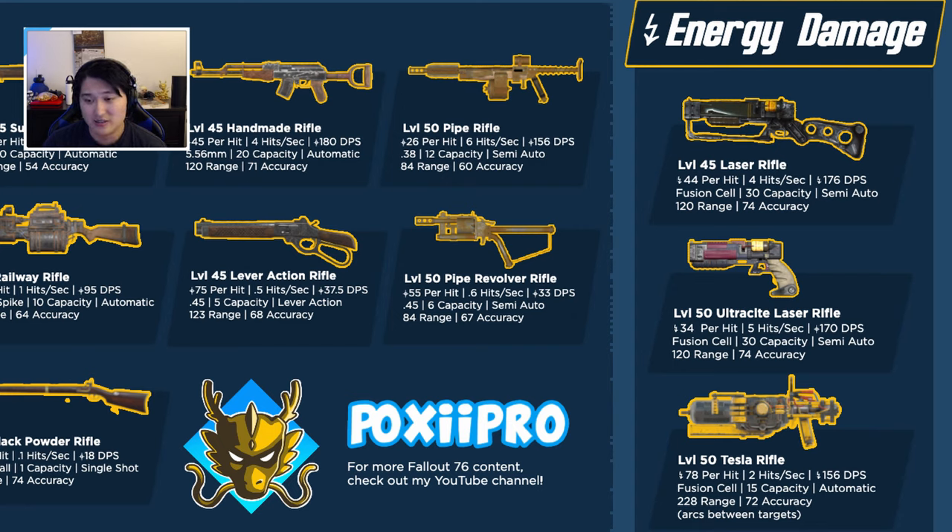The main difference between the laser rifle and the ultra sight laser rifle is that the ultra sight shoots faster but doesn't hit as hard, and overall you actually get less DPS. Just because 'ultra sight' is in the name doesn't mean it does bonus damage to scorch targets, so the ultra sight laser rifle is kind of just there. The level 45 laser rifle does more damage per hit for a slightly higher DPS, so if you're going to use a laser rifle, use the level 45.